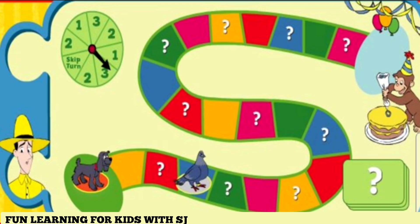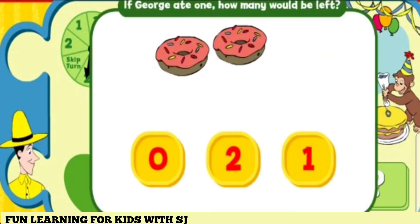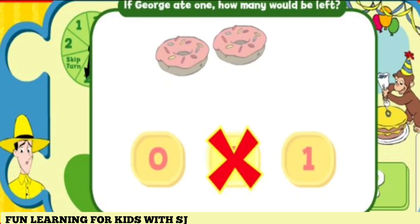Charky, it's your turn. You landed on a question square. Answer this question to move ahead one more square. If George ate one of these, how many would be left in the pile? Hmm, not quite.